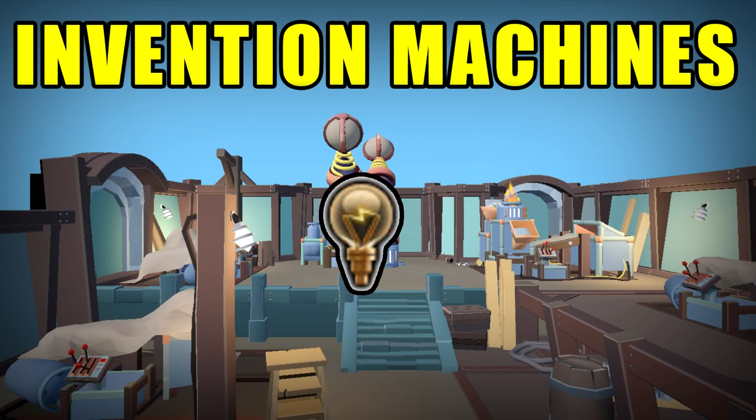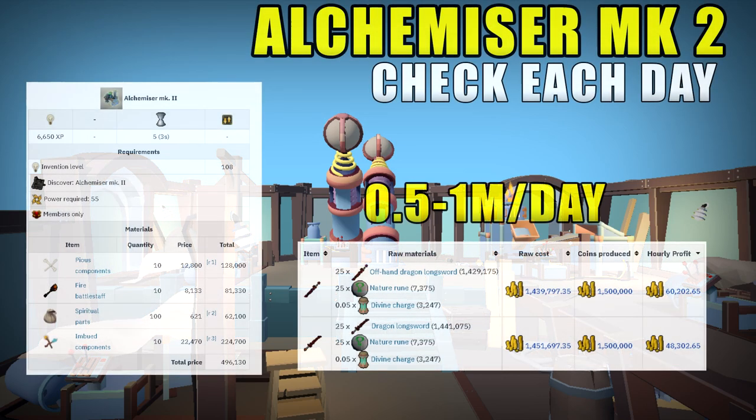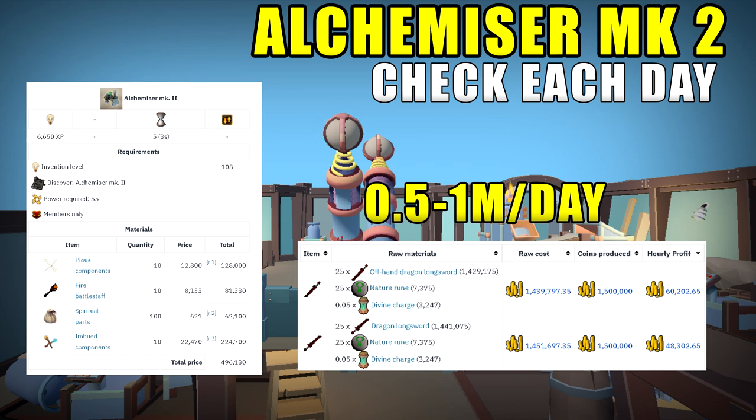The first way to make passive money is using invention machines and invention itself. The first method is the Alchemizer Mark 2, which is unlocked at level 108 Invention and can be boosted using extreme invention potions to actually create the machine. You can do that in the Inventors Guild, and this allows you to alch items earned from Slayer and various other RuneScape combat for prices higher than selling on the GE. Alternatively, you could just buy the items from the GE, which is what most people will do and takes a maximum of three minutes.